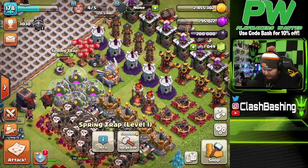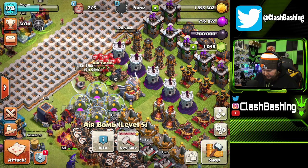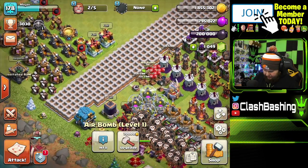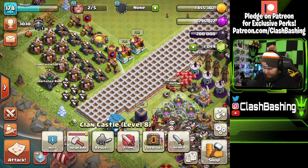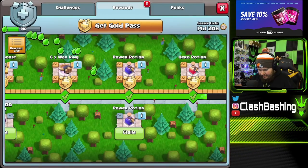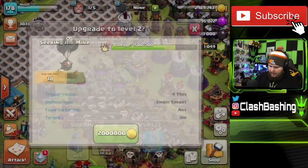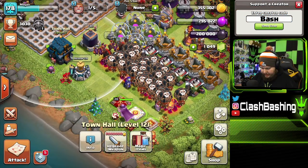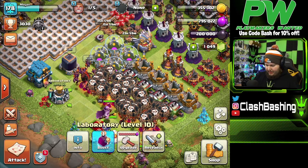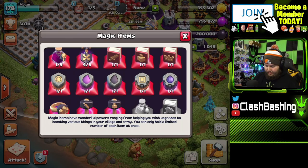We need to spend a little bit of gold, so let's upgrade a spring trap. We might end up wasting just a little bit of gold. We'll grab loot from storages and get that air bomb upgraded to use as much gold as possible. I want to get as much value out of my runes as possible, but I also want to get things going. We don't have a ton of elixir right now — I could pop an elixir rune but I think it's probably better to hold onto it.